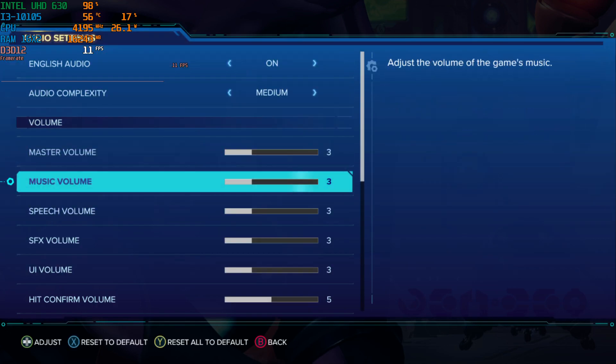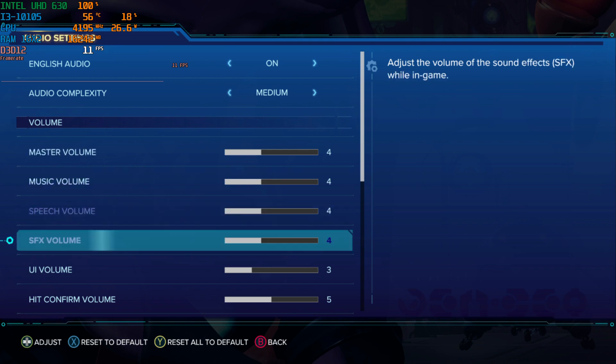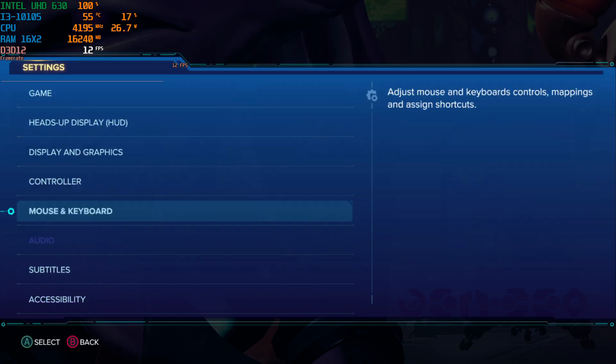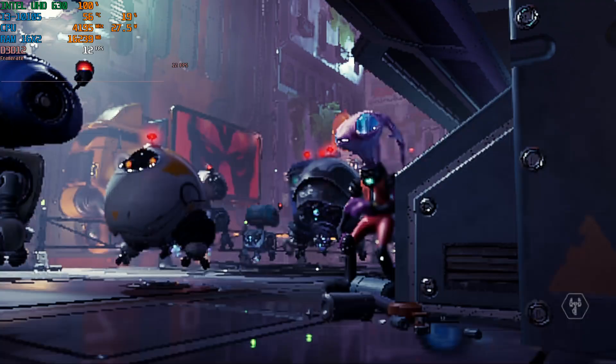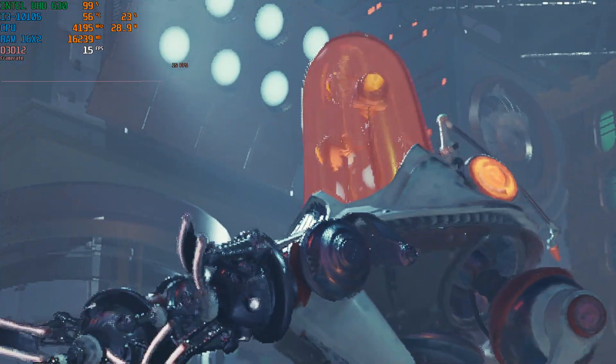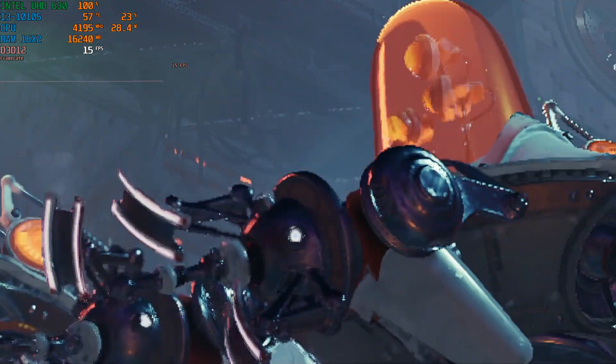Hi guys, welcome back to JavonRose16. I am your host Javon and today we're here for a brand new benchmark. I can't believe it to be honest with you — it's Ratchet & Clank Rift Apart, and they somehow managed to get the textures and everything working for the Intel UHD graphics. I'm blown away by this.